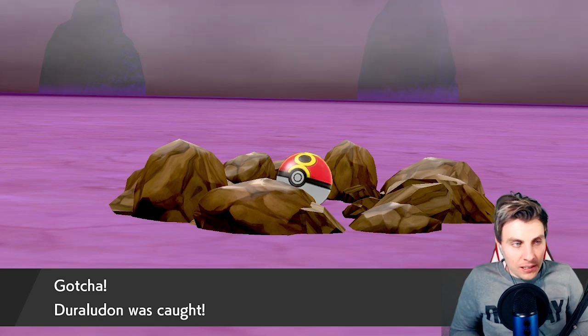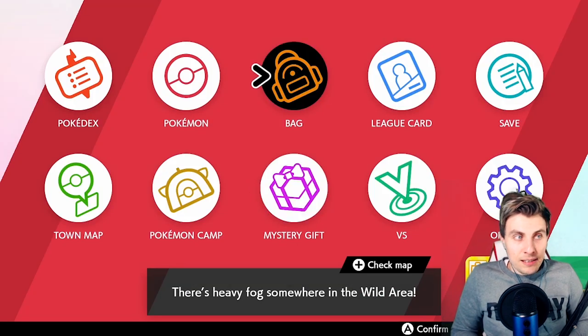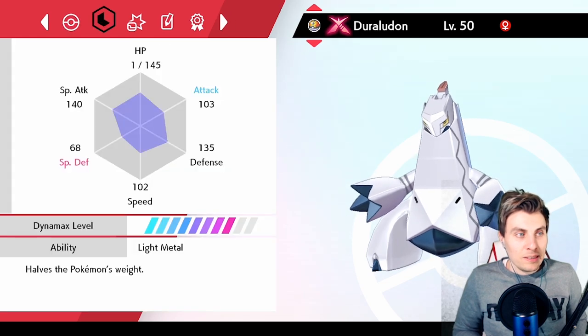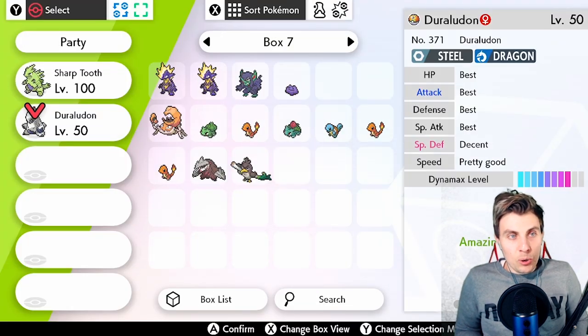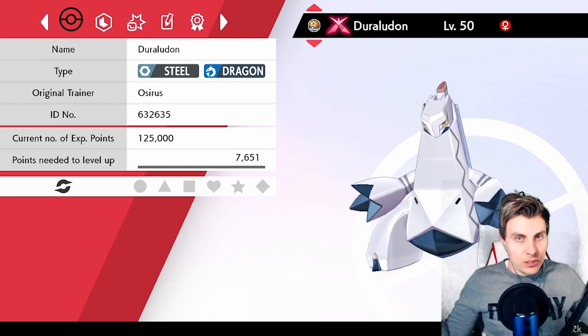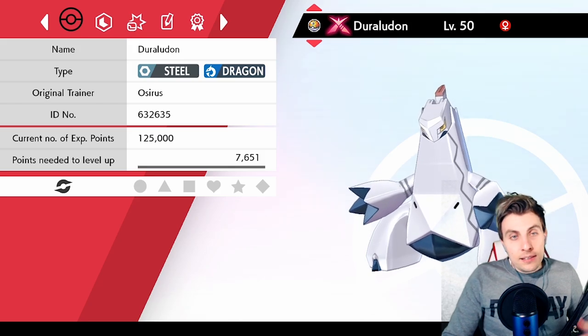That about wraps up the video. There's a lot happening today — we had the Nintendo Mini Direct which revealed more news about the DLCs, very exciting and looking forward to those in June. We also had another International Championship announced, a Wi-Fi tournament online very soon, so check the community section of the channel for dates. We got the GMax Duraludon, and while it's showing Light Metal rather than the hidden ability Stalwart, I'd still put money on hidden abilities being available. If you enjoyed the video, drop a like, subscribe, and take care — see you in the next one!